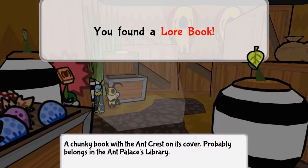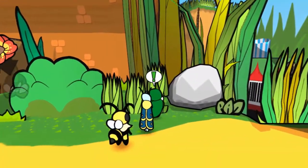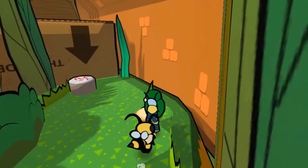You will find a lure book in the treasure room where you find your items in the Bandit Hideout. You will find a lure book under a dig spot near the underground tavern in Ant Kingdom.